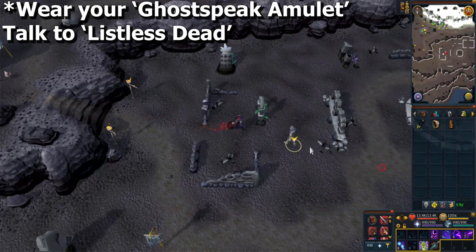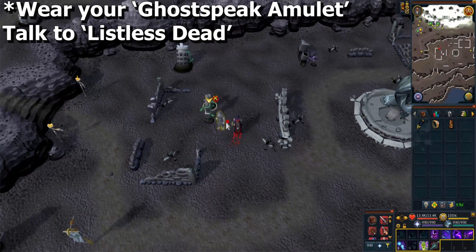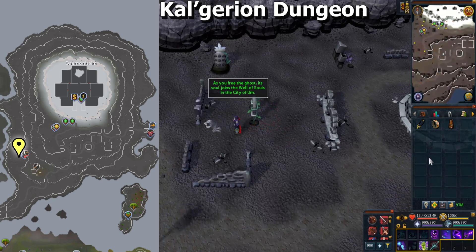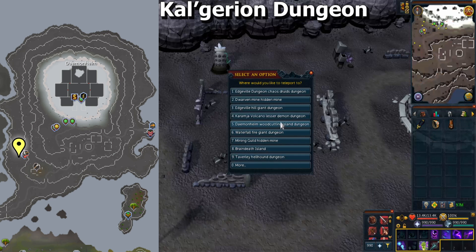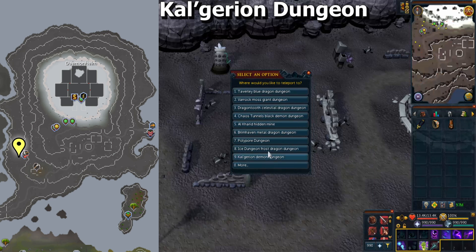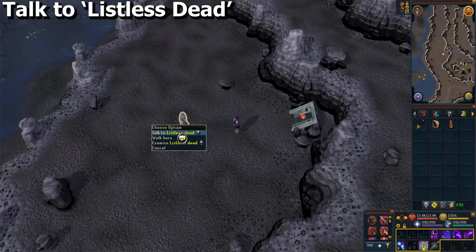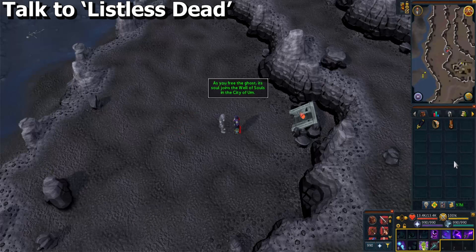You need to wear your Ghostspeak Amulet and speak to this Listless Dead — it will not appear as a yellow dot on your minimap. Next, go west to the entrance of the Calgarion Resource Dungeon. You can teleport straight there using a Dungeoneering cape, a hard Stalker ring, or you could just walk. Another Listless Dead should be right outside; speak to this one as well.